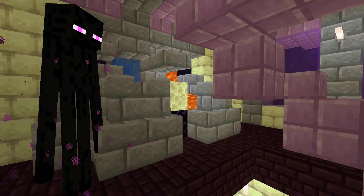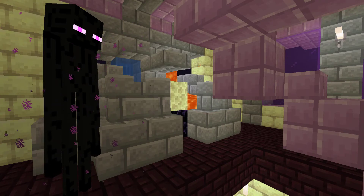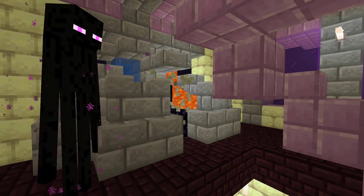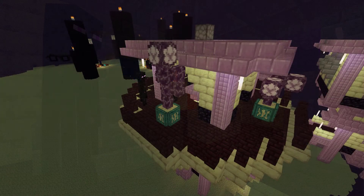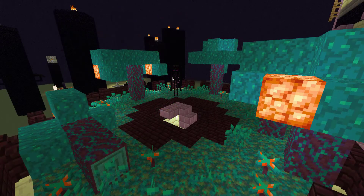The endstone generator behaves like a primitive cobblestone generator; however, it creates more endstone instead. The chorus farm provides a convenient place within the city to grow your chorus fruits, and the chorister will trade those fruits with you or provide additional chorus flowers. The warped arbor is a roof structure with a shroomer, like the matching structure for the nether fortress.